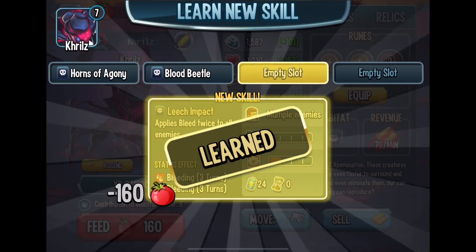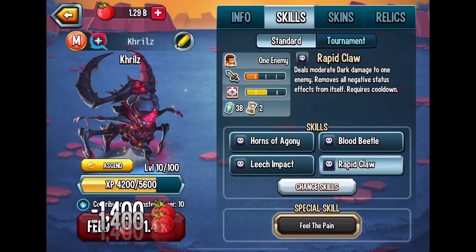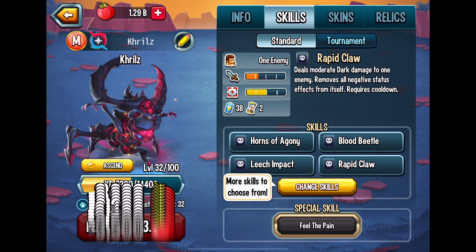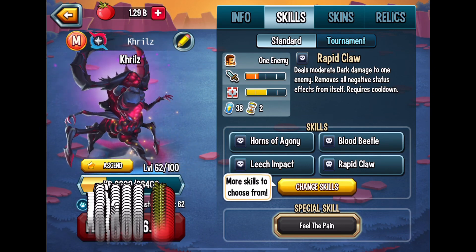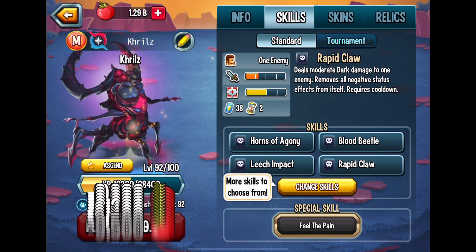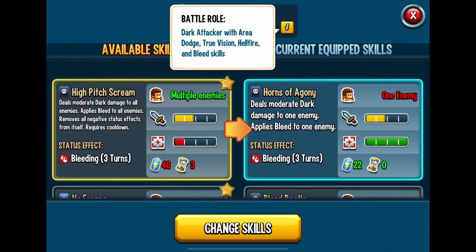We're just going to go ahead and rank him up real quick, and from there we're going to check out his skills. Battle Roll, Dark Attacker with Area Dodge, True Vision, Hellfire, and Bleed skills.